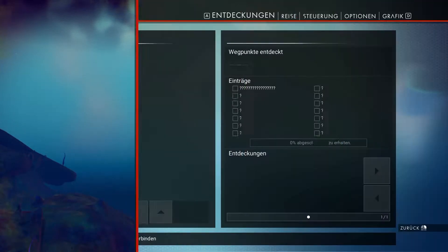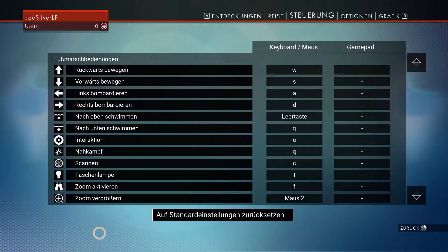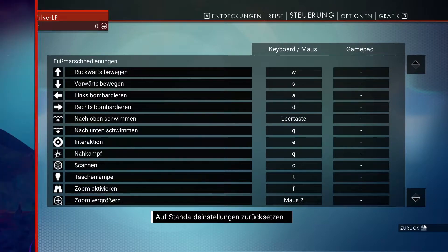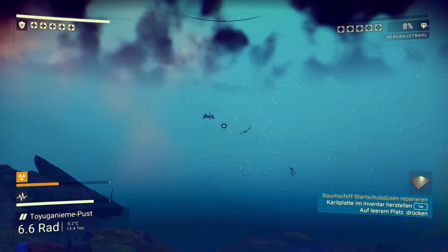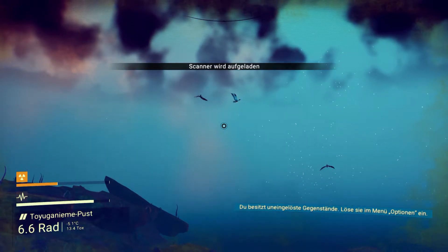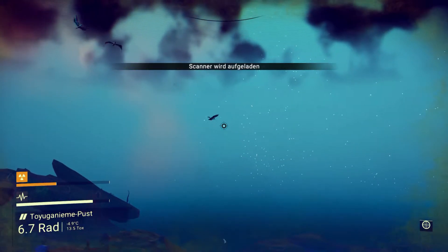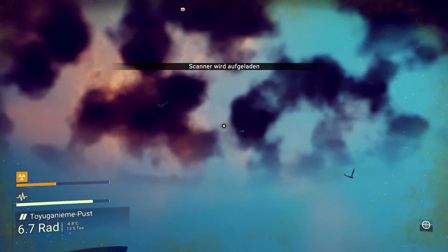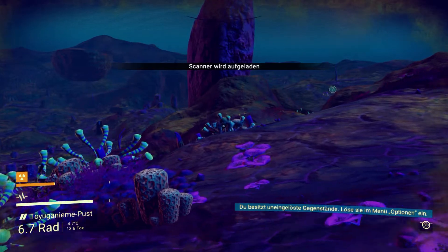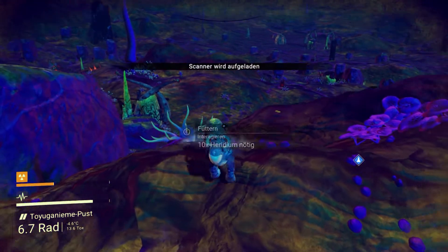Hier gibt es sogar Vögel! Wie kann ich euch einscannen? War schon richtig – Steuerung, Scan C, Interaktion E. Scanner wird aufgeladen. Wollt ihr bitte stehen bleiben? Die bewegen sich zu schnell, um gescannt zu werden. Und du mein Kleiner? Bleib doch mal stehen, ich tu dir nix. Papa tut dir nix. Ich will dich doch nur einscannen.